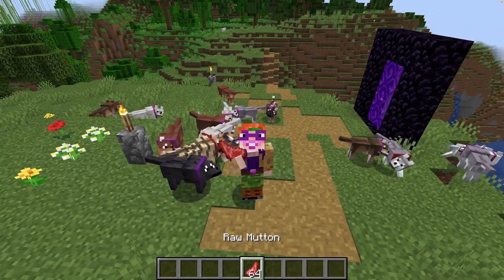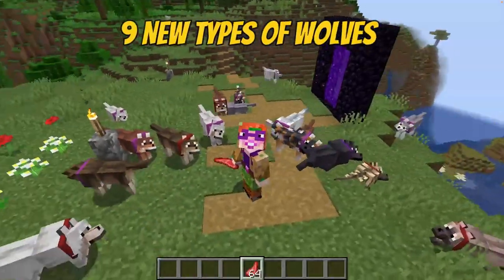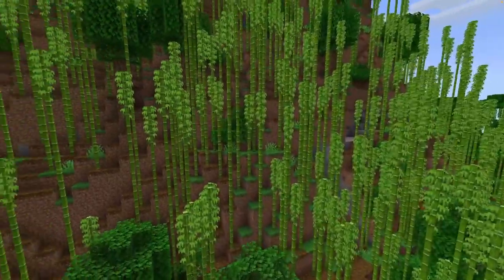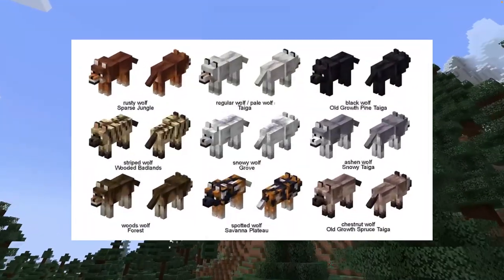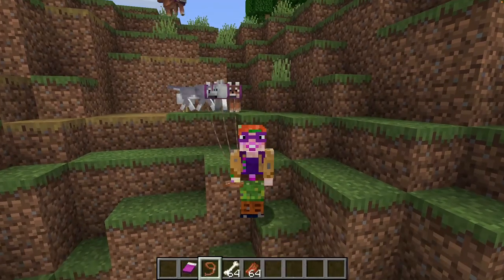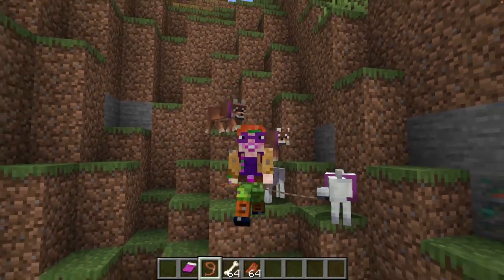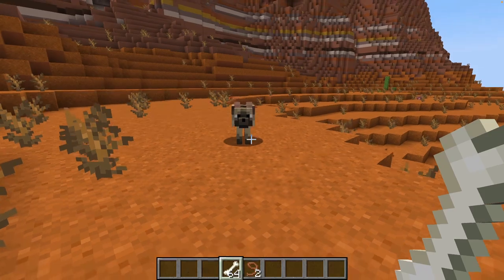Just in case you missed it, this is the new puppy situation. The Minecraft 1.20.5 update gave us nine gorgeous new wolves and each type spawns in a different biome. So here is a handy chart for you. As you can see, these are all woody biomes, but some of them are really rare and may be thousands of blocks away. So if you want all the wolves, you need to travel — a lot!